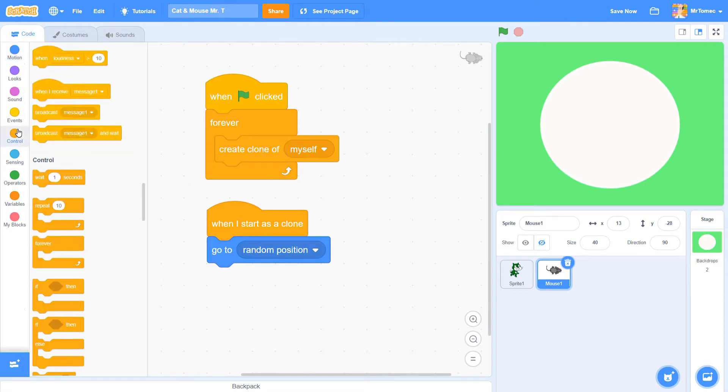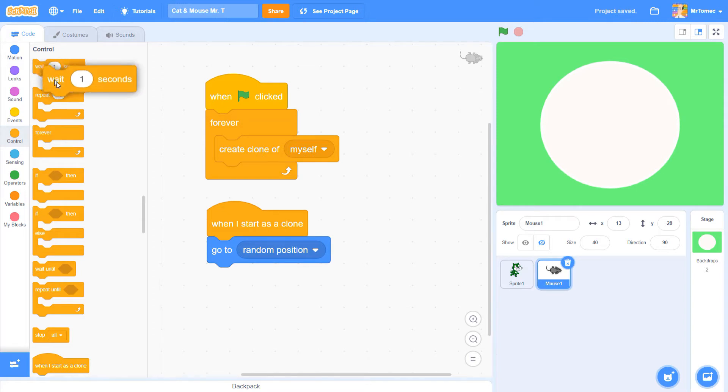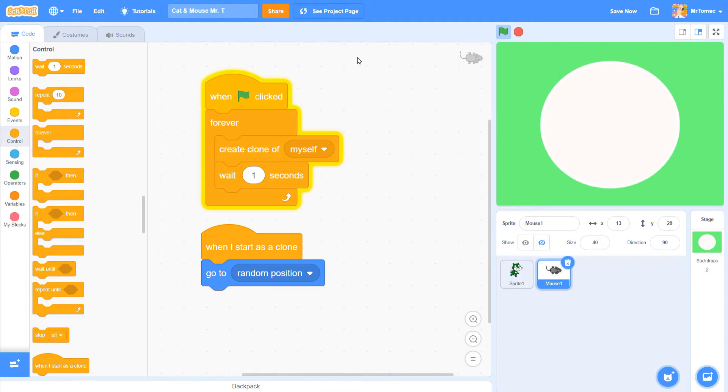There's a block in the control blocks called 'wait 1 second' which will do exactly that. When I click the green flag again you can see that we're still making mice but much more slowly. This is one of the spots where you can customize your game. If you want mice spawning faster than once a second, use a number smaller than one — putting 0.5 will make two mice appear per second. You can even use 0.3 or 0.1 and your new mice will come in even faster.